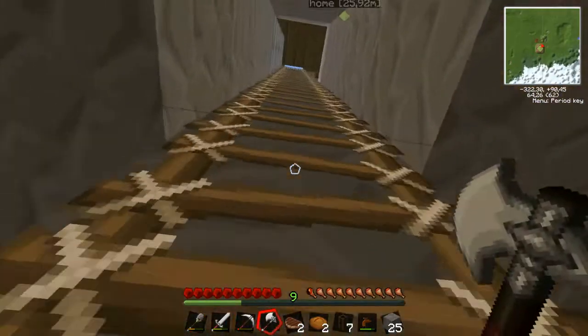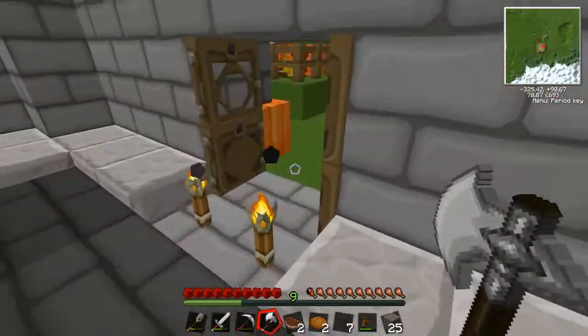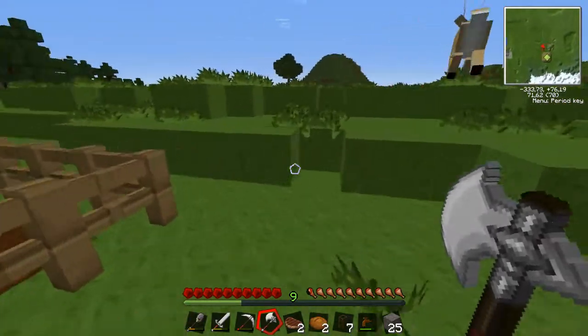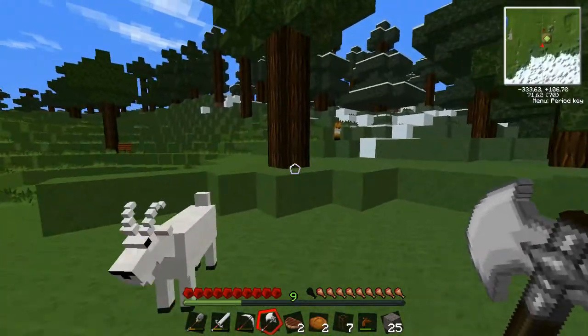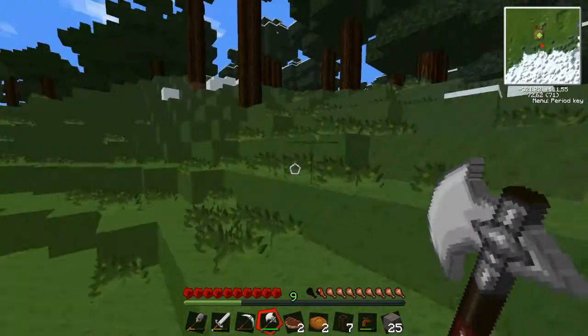Now let's go chop down some trees with the tree-capitate thing mod. The best, closest location to trees is probably right here. So I'm just going to run around and grab some wood. I have an idea. Oh jeez, I thought you were a creeper, man. Stop it.